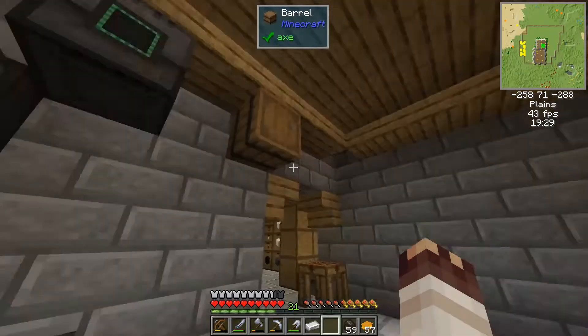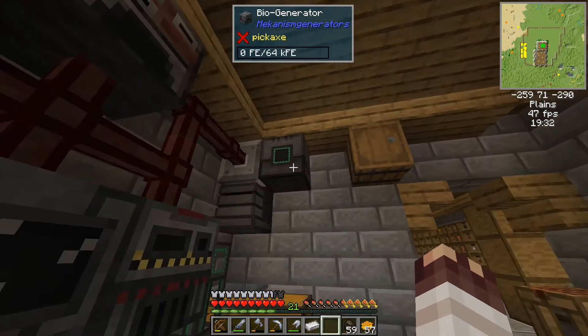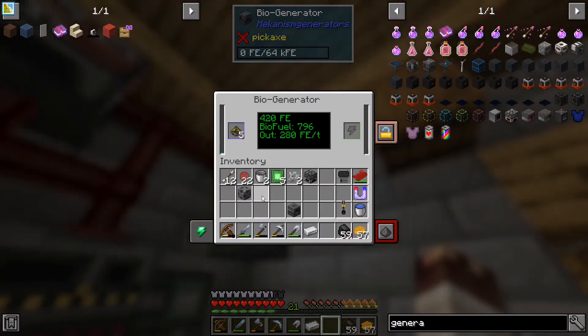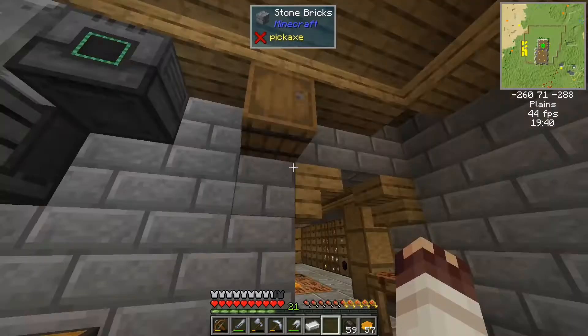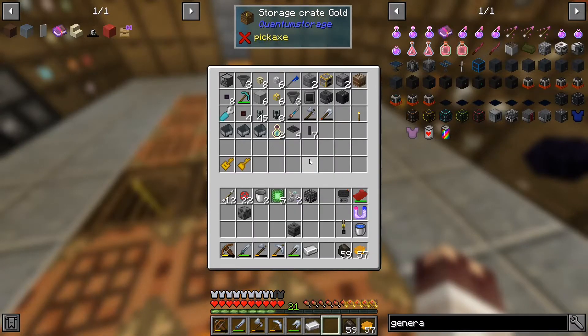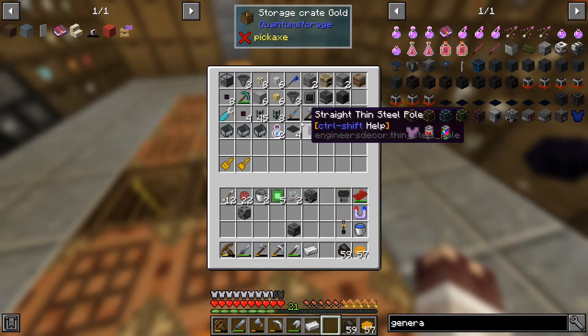Let us take the coal generator down and put the bio generator there. I don't see a space for it at all — so maybe... oh, that's loud as well. I think we're going to have to accept that there's going to be some loud things here. We've got some crickets as well.